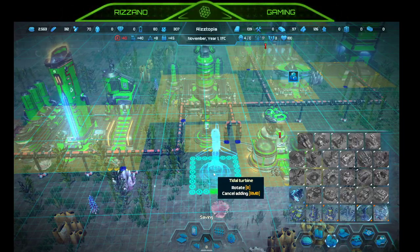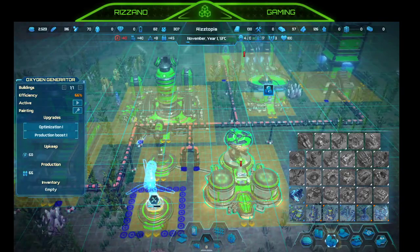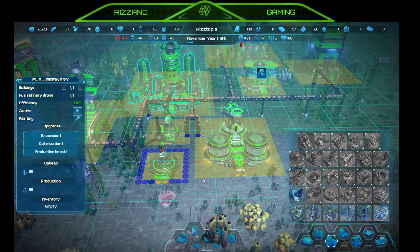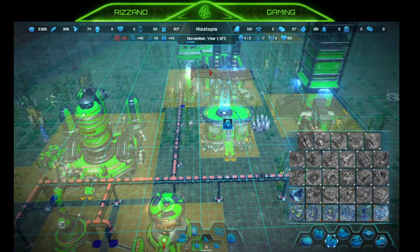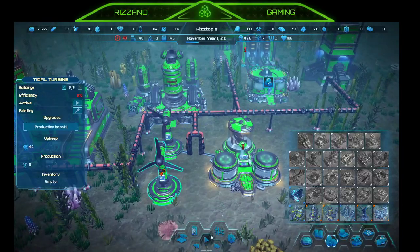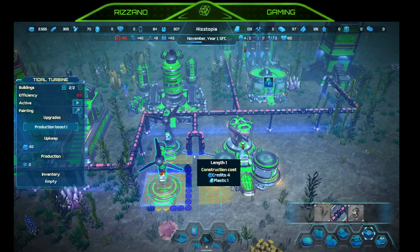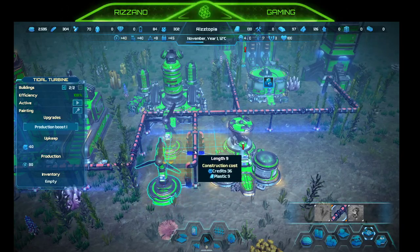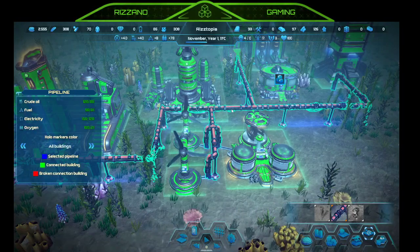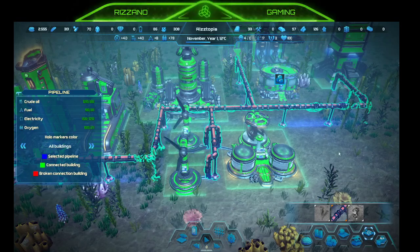Found the tidal turbine — let's do a turbine here. Oxygen generator is fine. Fuel refinery, maybe. Do I need to connect the storage? G for grid. I need to link this — infrastructure — right there and right there. How are we doing on power? Electricity: 160 of 120 — we had 80 before, so now we have double. That's good.